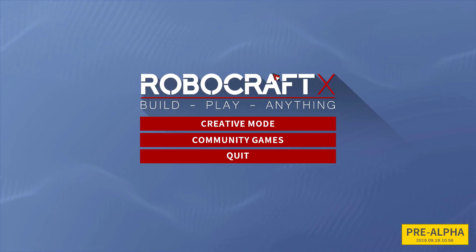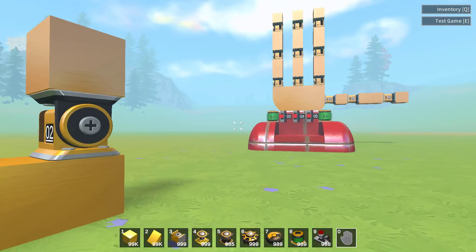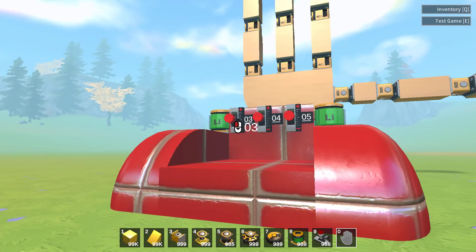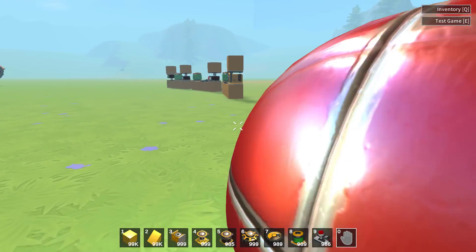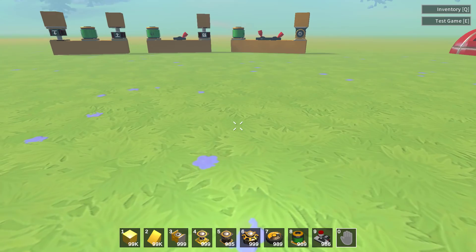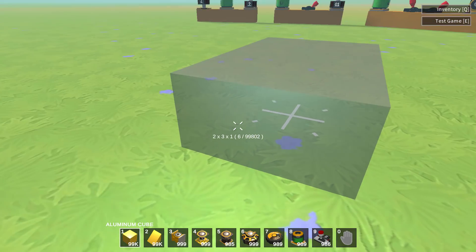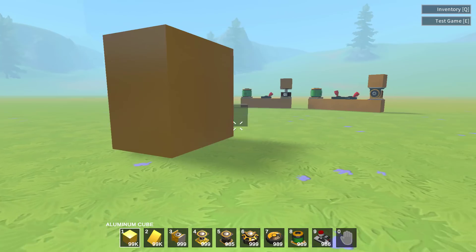We're going to first take a look at how it looks and how creative mode works, then jump into some examples other people have made, then look at the Steam page and that deal. So here we are heading into creative mode. You can set these worlds up, create different controls — electrical switches that run off batteries to control the creations you make. Right now we are in maker mode. You can see icons across the bottom, each corresponding to a hotkey. If I press one, I can create aluminum cubes. Hold down left mouse button and create a number of them, then build them upward like so.